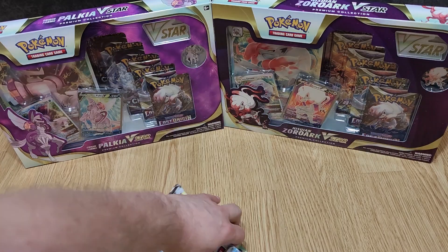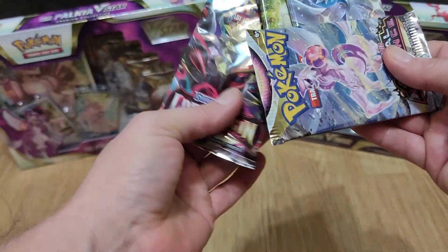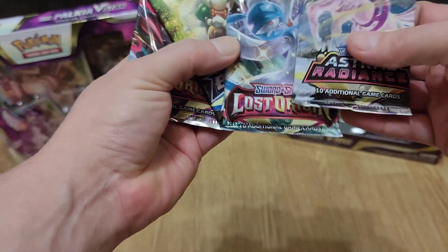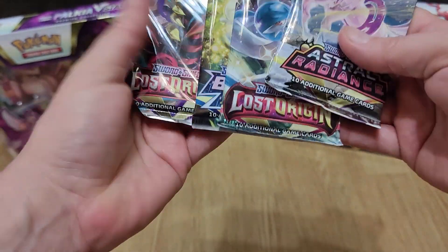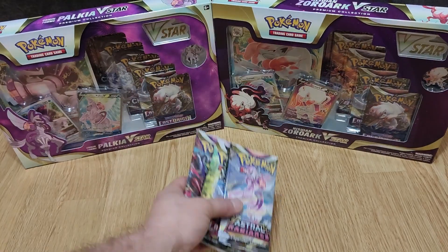And finally we have here 4 booster packs. This is Zed Aura VMAX, Lost Origin, Lost Origin, and Astral Radiance. We have those to open!